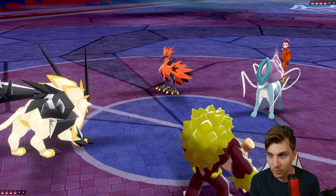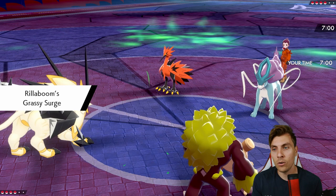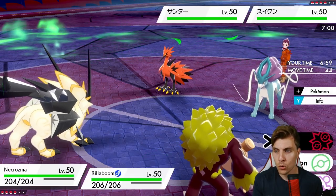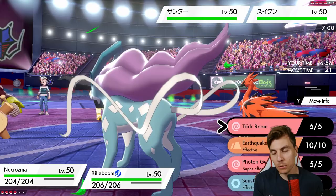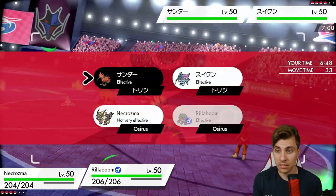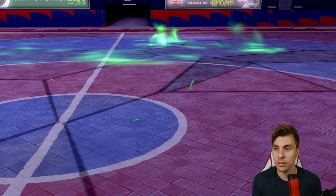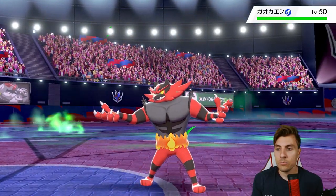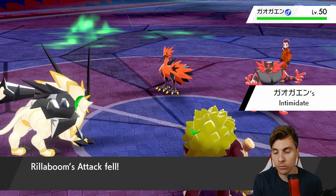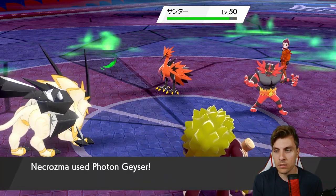We see Suicune and the Galarian Zapdos — we could double up into Zapdos with Photon Geyser and a Fake Out. That could completely work. Incineroar comes out getting that intimidate. We could have gone for trick room, suspecting they haven't got the role there. But it was in a bad spot because of the Fake Out and Grassy Terrain grassy glide — makes it a little bit difficult.